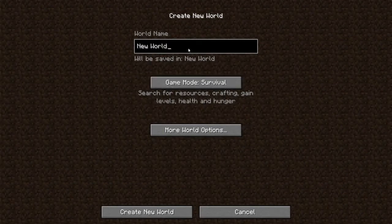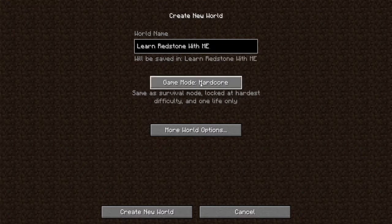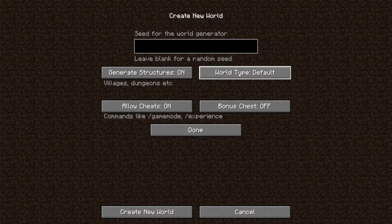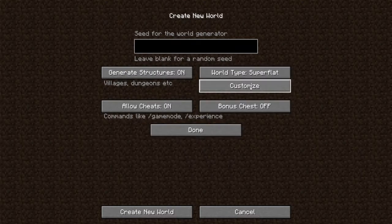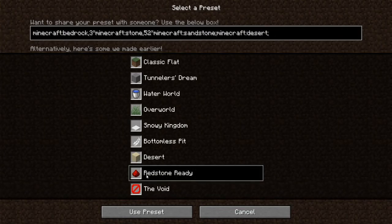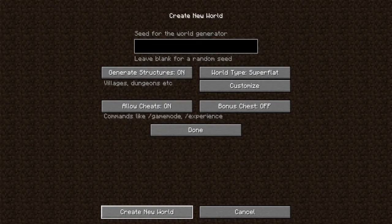I'm going to call this world 'Learn Redstone With Me' and go into creative mode. Under More World Options, set world type to Default, then customize under Super Flat, hit Presets, and scroll to the bottom and select Redstone Ready. That preset is super important because there won't be mob spawning — no pigs, cows, or anything like that getting in the way.